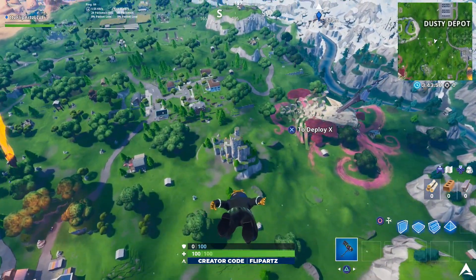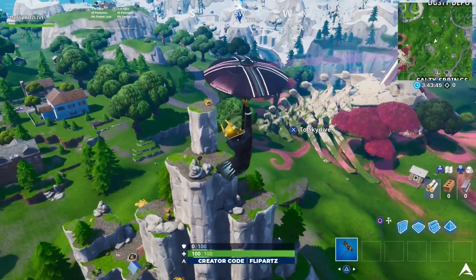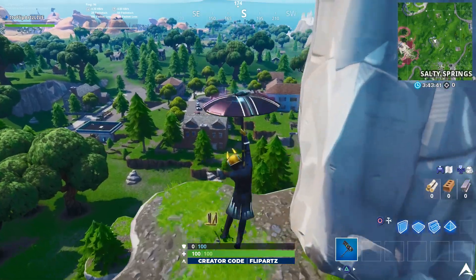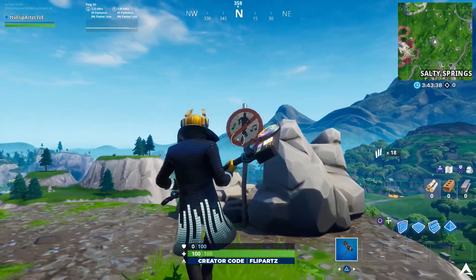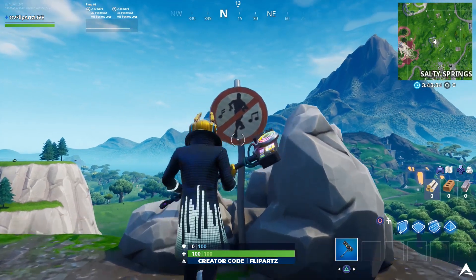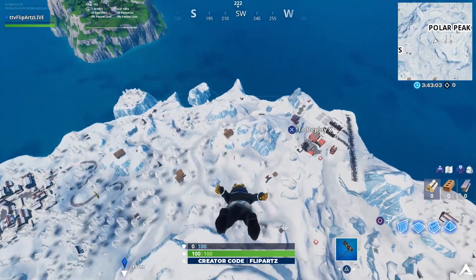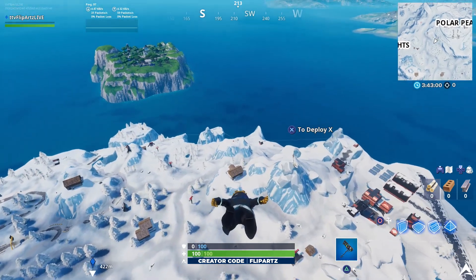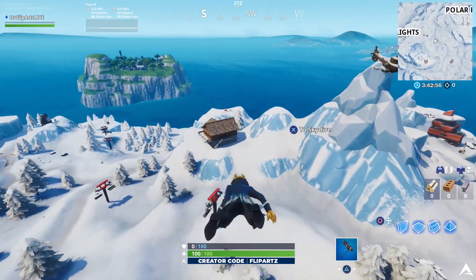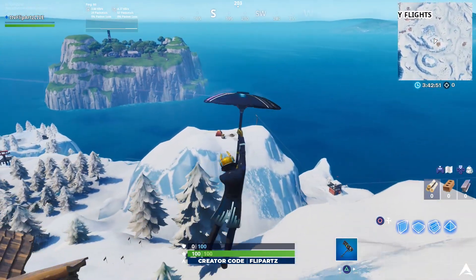As you can see in the gameplay, we're going to be landing on top of the mountaintop that's just outside, pretty much north of Salty Springs. You want to either land on top of here or build yourself up if you're coming from Salty or a different location. Once you get to this particular spot, go ahead and destroy this sign — that's going to be the first location of the three. There are two locations pretty close to each other where you can get this done quickly in a single match, or at least get two out of three if you decide to land here first.